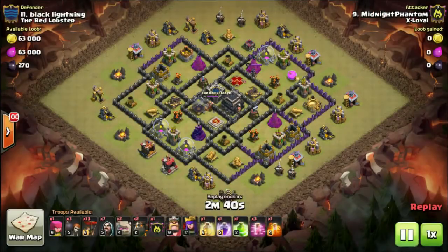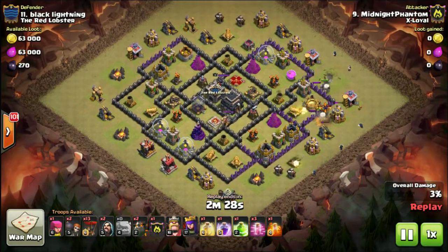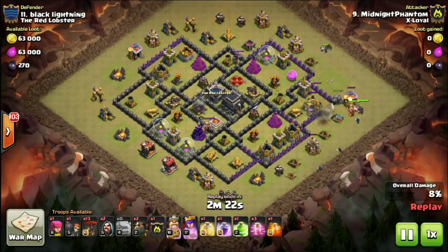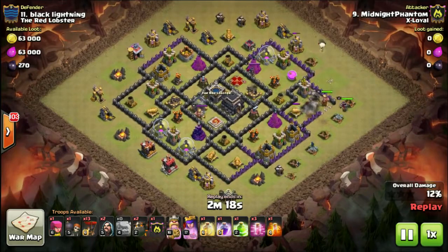Hey, Mr. Clash here with another three-star attack replay. Today we're visiting this base once again — it's made a few appearances on this channel. The standard iteration has a big bomb in each of the compartments where the wizards are, and two teslas in each of the little tiny compartments where the leaf blowers are. We've hit it with hogs from the top, hogs from the left, and Jai-He-Ho from the right, and today we're looking at an air attack coming in from the right-hand side.